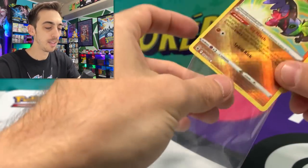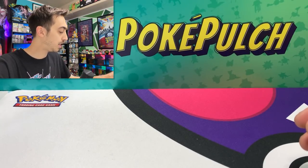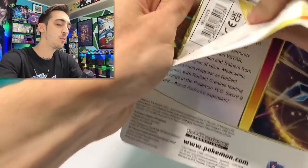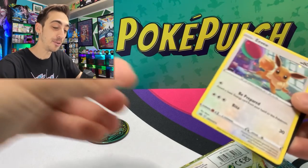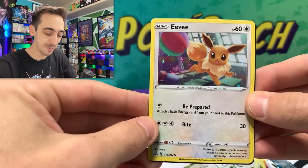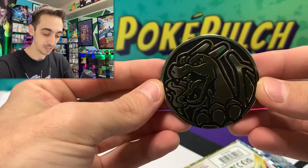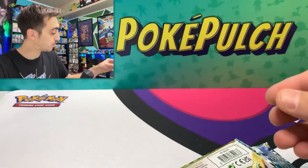Radiant cards are pretty cool. I'm a little disappointed they only did three of them. It seems like whenever they do a new card style like the Amazing Rares, they only give us three or four. But I think we're going to see more Radiants in the next few sets. We're definitely going to see Radiant cards in the Pokemon Go set. Here's this brand new shocking Eevee promo from the three pack. I feel like Eevee is just their go-to Pokemon for every promo card.